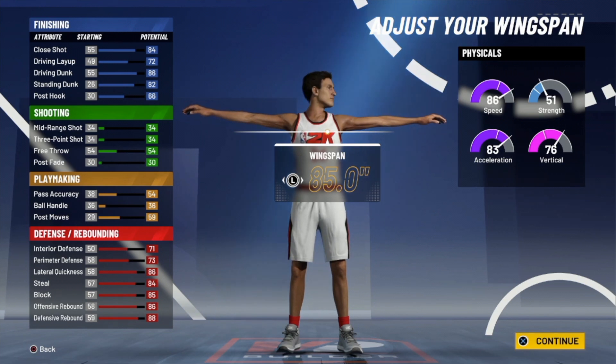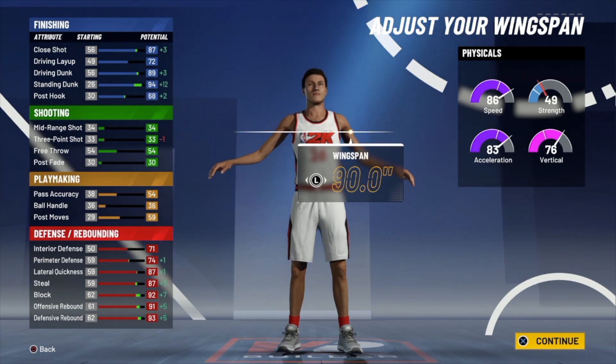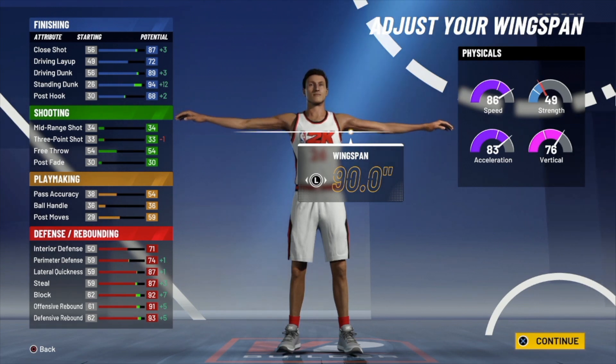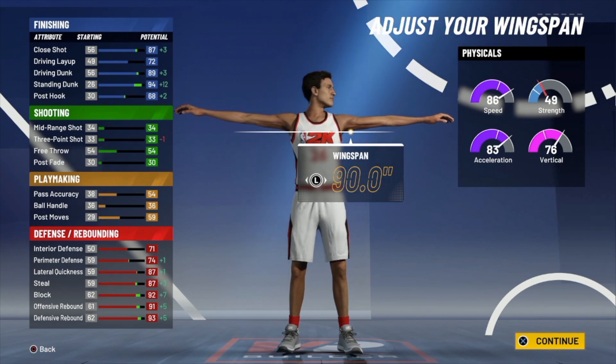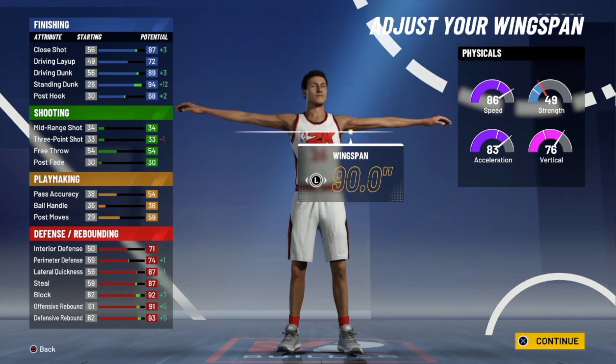Now watch every number on the left — 94 standing dunk, 89 driving dunk, 87 close shot, 87 steal, 92 block, 91 offensive rebound, and 93 defensive rebound. This build is absolutely broken. You have all the defense you need, 90-plus block, defensive and offensive rebound, but also 86 speed with 83 acceleration, a 76 vertical — you can catch any lob. You're going to outrun every big up and down the court.